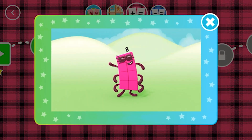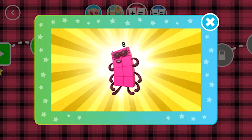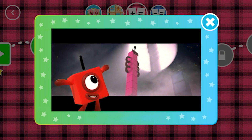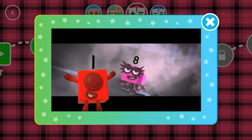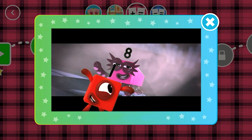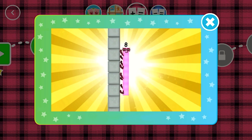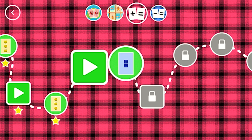I'm 8. But you can call me Octoblock. 1, 2, 3, 4, 5, 6, 7, 8. He can stand really tall. He can climb up the wall. He is Octoblock! Octoblock, climb: 1, 2, 3, 4, 5, 6, 7, 8, climb. A new level has unlocked.